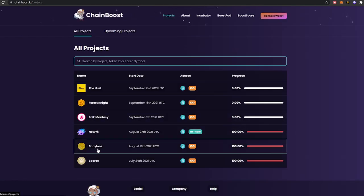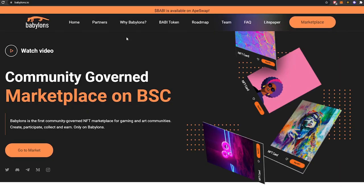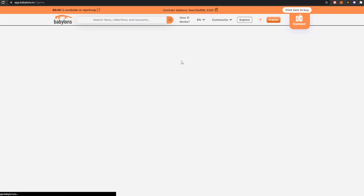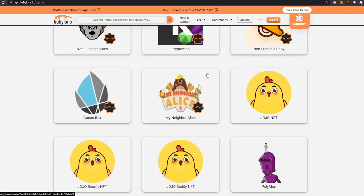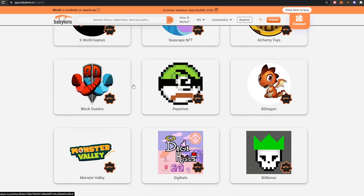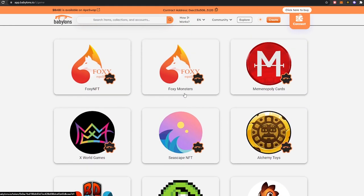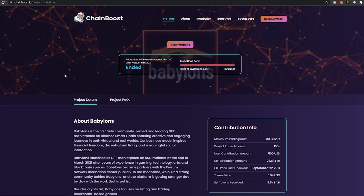Some of these projects are pretty interesting. There's Baby Lawns, which I'd never heard of before — it's a BSC marketplace with some pretty cool collections including Block Jewelers and PepeMon, which is also a stakeable asset. It benefits them to help these other projects, and of course once you've launched your own thing successfully with all that team and resources ready to go, why not launch your own launchpad?